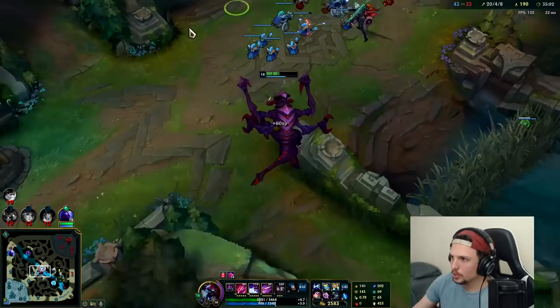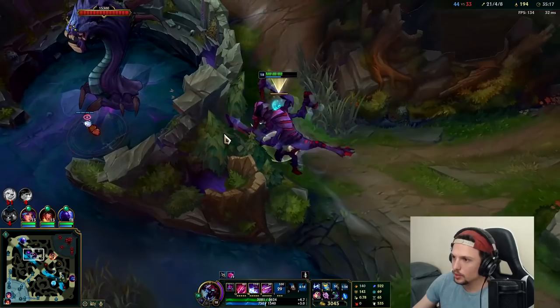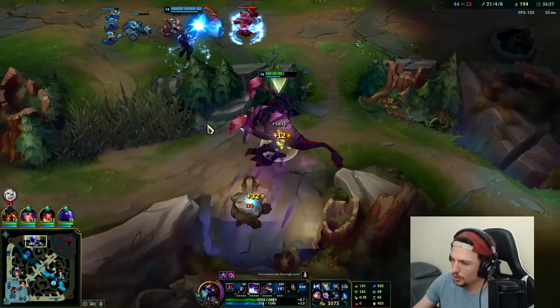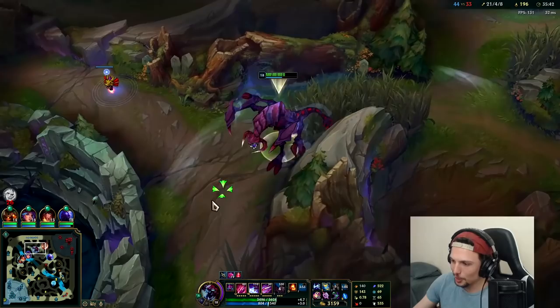I don't even know if I can one-shot him — even if I land everything, there's a good chance I can't. Never mind — we got him boys! We put that little twink in his place. Do supports have a lower cooldown on flash? I think you're thinking of a rune — I don't think support items give lower cooldowns. I think you're thinking of Cosmic Insight.